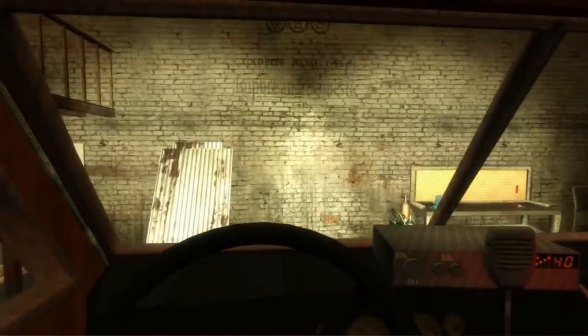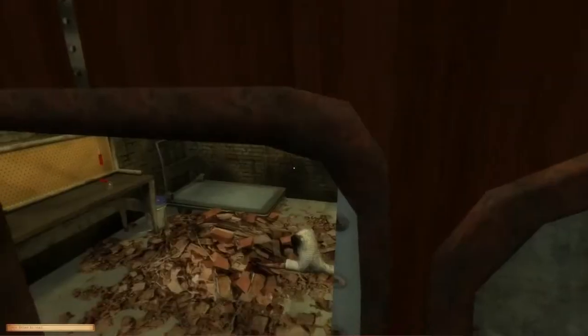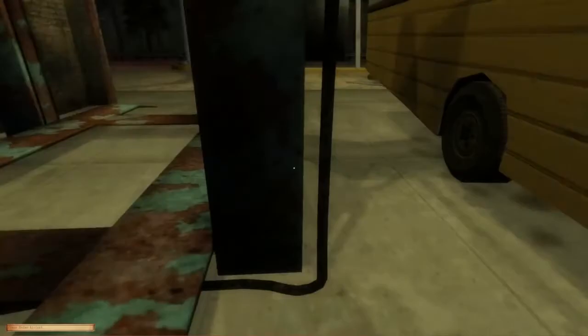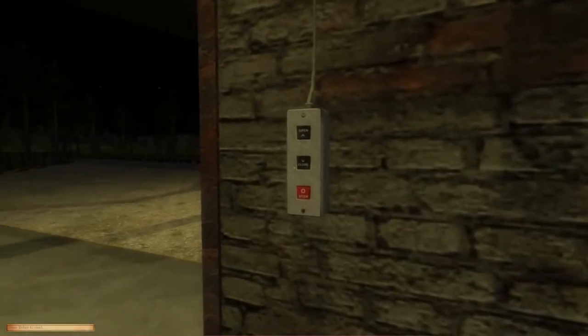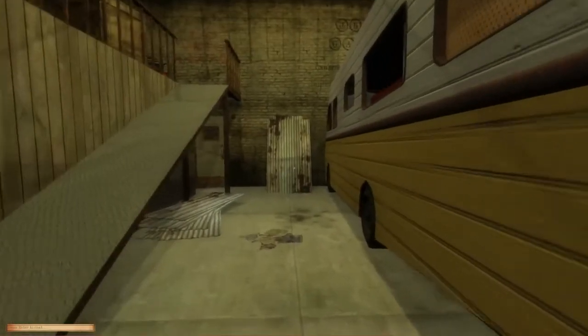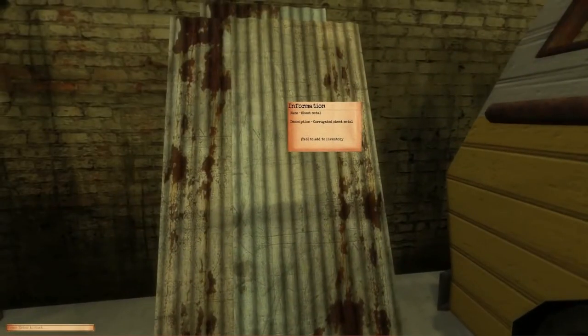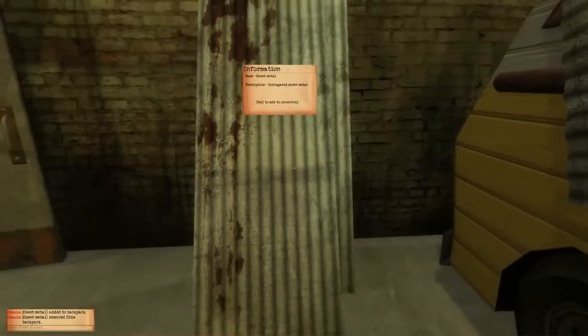You're going to have CB radios, bear traps, hunting, fishing, small rabbit traps. You're going to be able to fortify any vehicle. In most games like H1Z1, half the vehicles aren't usable — they're just props. Here, you won't find that. In H1Z1 some buildings might not be enterable, but here all of them will be enterable.